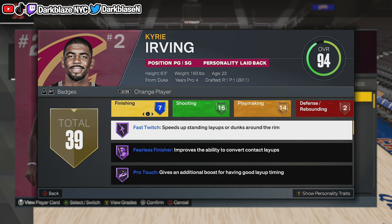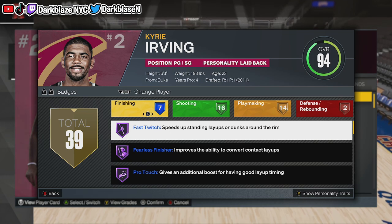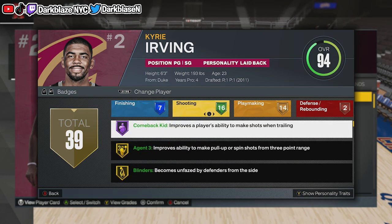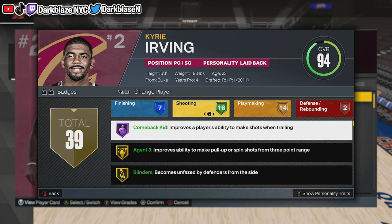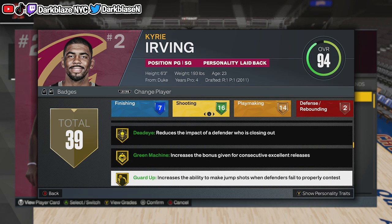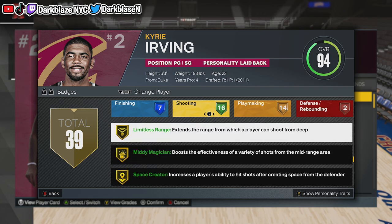Look at his finishing badges — he got a couple of Hall of Fame badges: Fast Twitch, Finisher, Pro Touch. And that's about it. For shooting, he got Comeback Kid — that's nice. He got Blinders, Asian 3, you know how that go. Dead Eye, Club Shooter. He got Limitless Range on Gold.